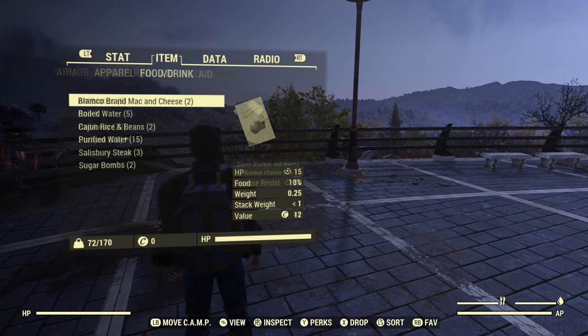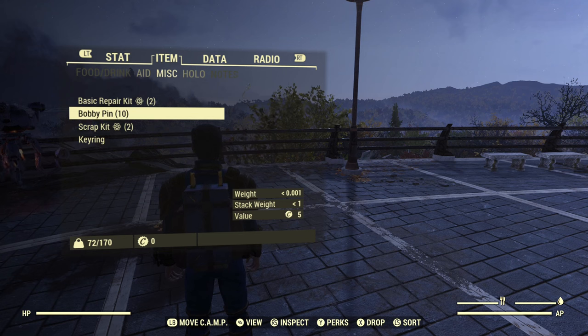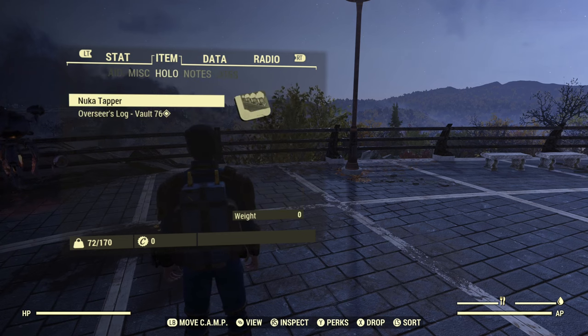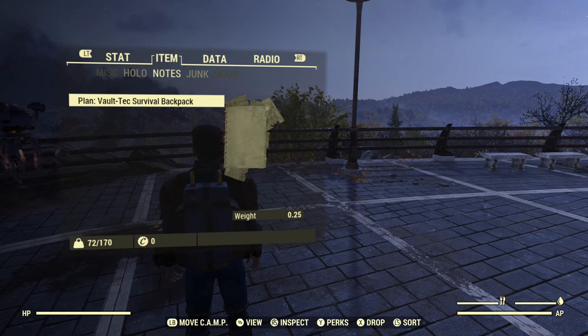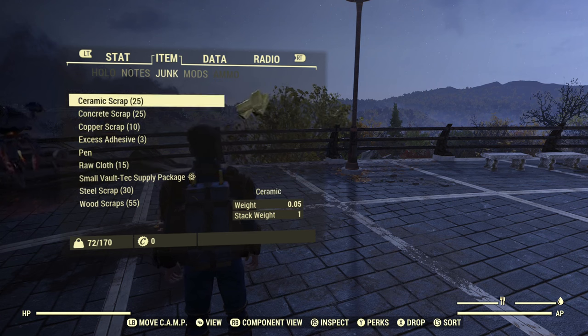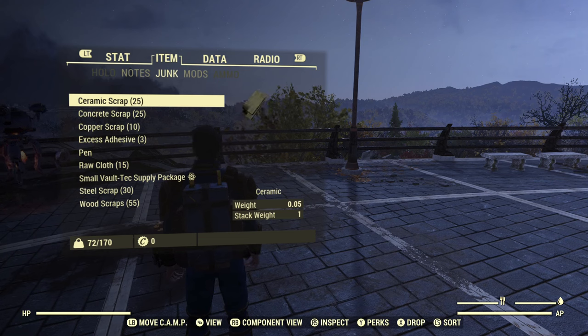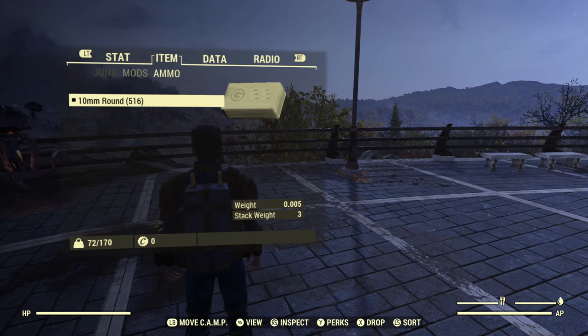You get a little bit of food and aid — 25 stimpaks, 20 Radaway, only one Radex, which I think is kind of funny. They'd rather cure your radiation than protect you from it. You get bobby pins, which I don't believe you got before — nice addition. Two repair kits, two scrap kits. A couple of holotapes and your plan for the backpack. You get quite a bit of junk, the Vault-Tec supply crate plus miscellaneous items, and a little over 500 rounds of 10mm ammo.